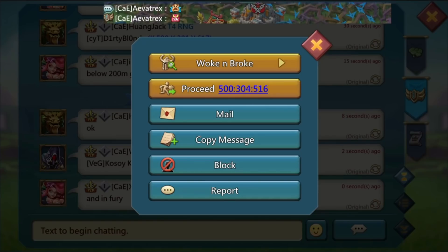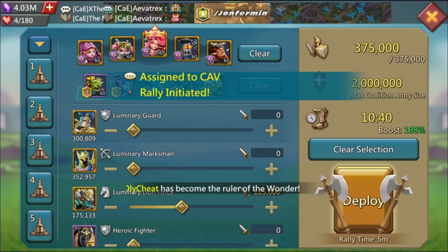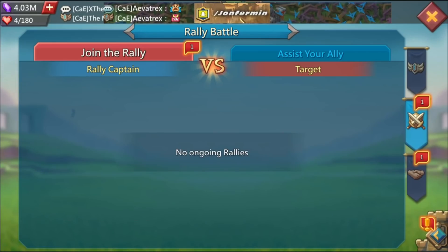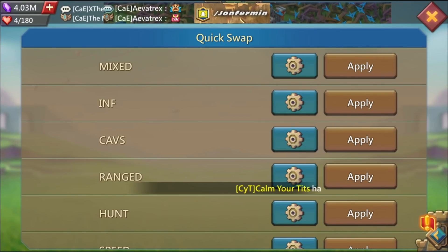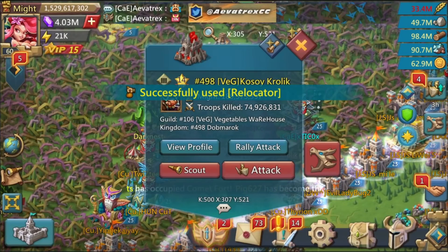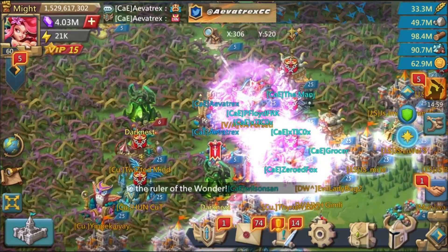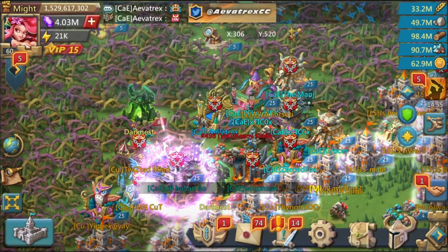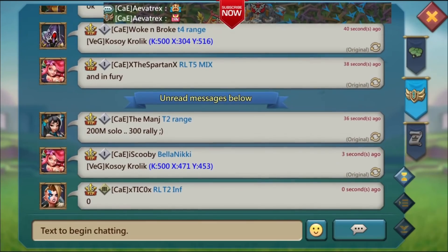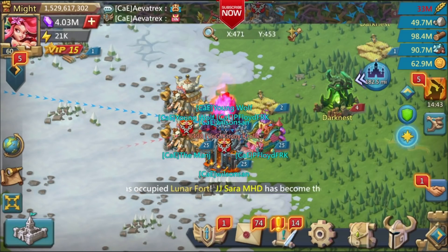Now back to the action — KvK just started, I trained my troops and we're looking to get some solos. The beginning is usually where most of the action happens, you can find the most targets. I'm trying to hit with calvs but Tico beat me to the punch. The good thing about being in the forest is that once you burn, all attacks are canceled. Looks like Tico sent infantry and burned them — they might have been in rage formation which may have saved me.